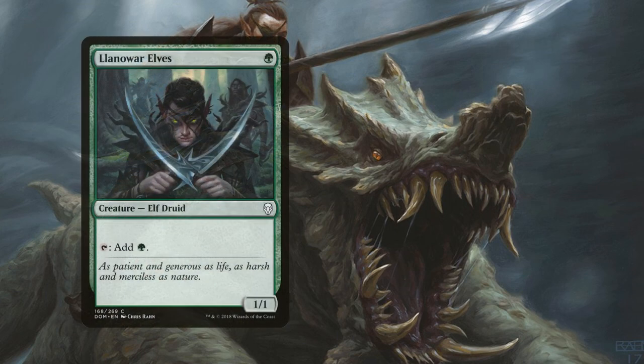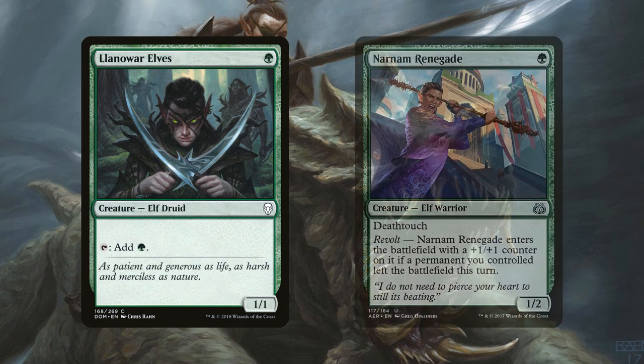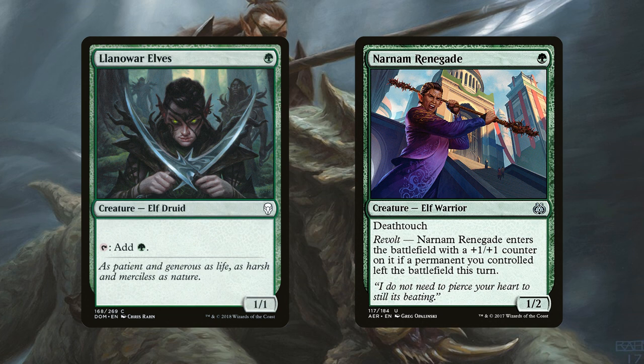We have 4 copies of Llanowar Elves, a 1/1 elf for 1 green mana that can tap to add 1 green to your mana pool. We also have 4 copies of Narnam Renegade, a 1/2 elf for 1 green mana that has deathtouch and revolt — it enters the battlefield with a +1/+1 counter if a permanent you controlled left the battlefield this turn. The Llanowar Elves is simply there for early game ramp, while Narnam Renegade forces opponents to delay early attacks or expend a removal spell they'll wish they had back come turn 3.